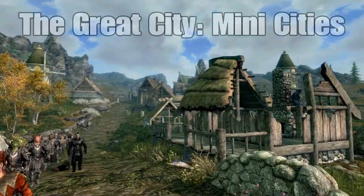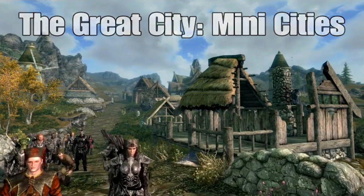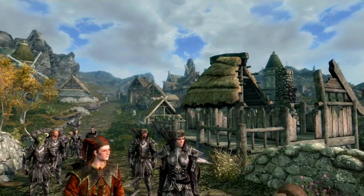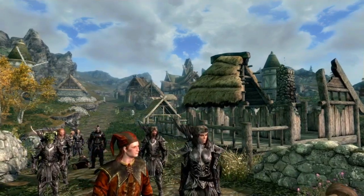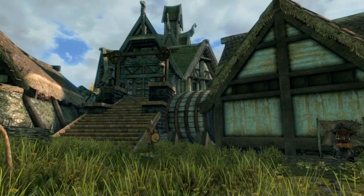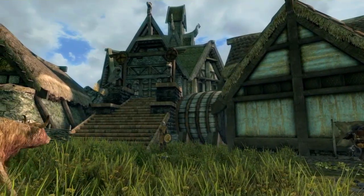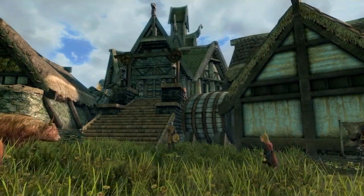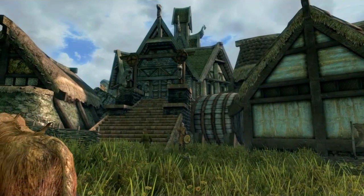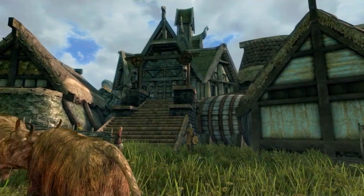The first mod is called The Great City Mini Cities. What this mod is going to do is take all the little towns and turn them into tiny, tiny cities, making them look a lot more complex and adding a lot more buildings. Some of the towns will have personalized buildings depending on where they are and their overall vibe. This mod will try to match the vibe of the town and will always add a keep to each and every town, just to make it look like an actual tiny city.